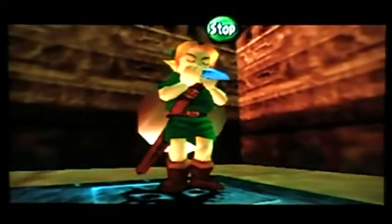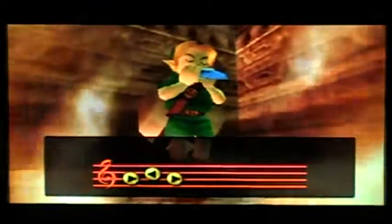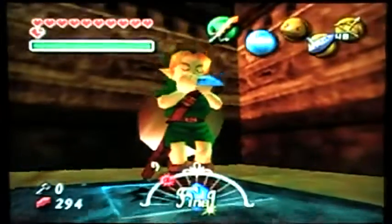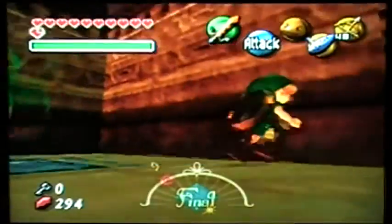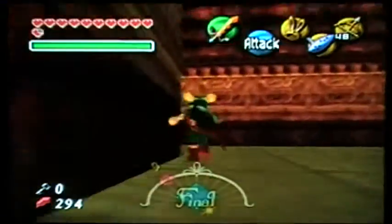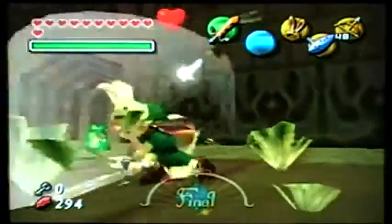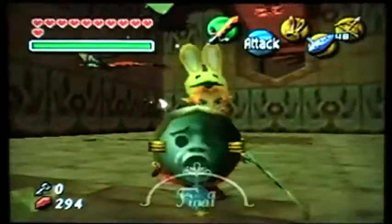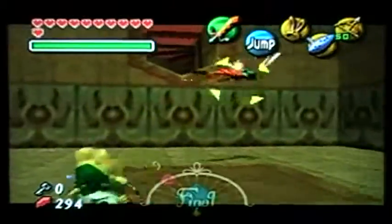Alright, still having that brain fart — pretty long one. But there we go. Alright, I want my Bunny Hood because it's very useful. Helps us rush through things. I don't know if I slowed down time, but we definitely want all the time we can use — this being the final day and all.